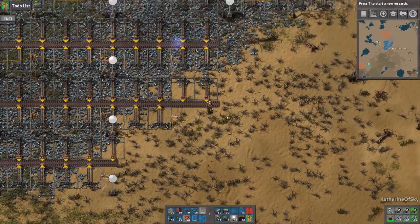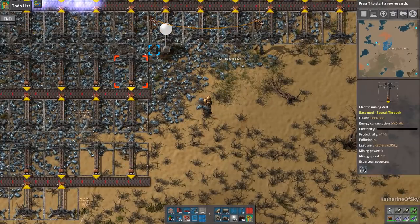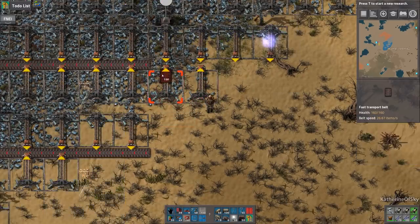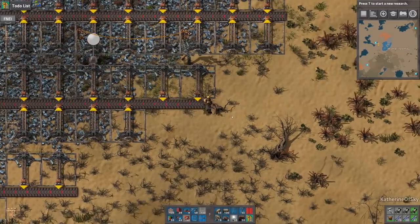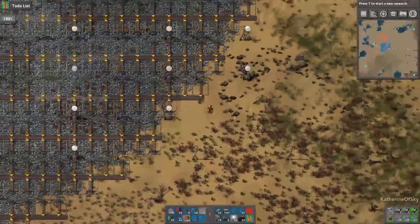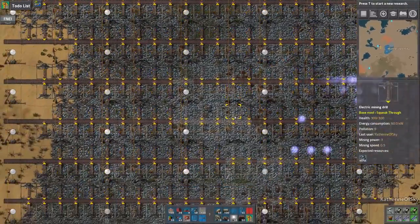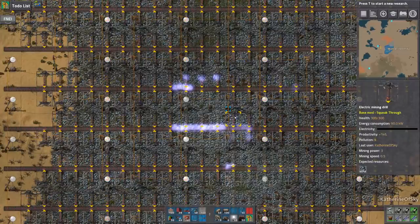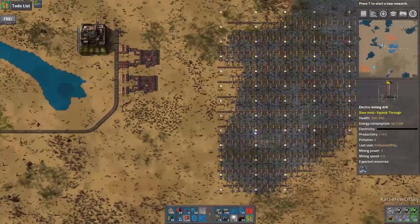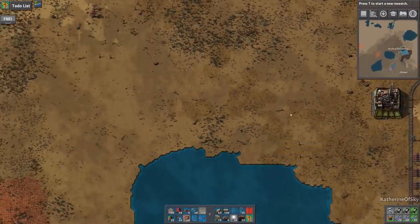We've run out of power poles as well — kind of a shame, but it's okay. I don't know why I'm not just placing them; I got into this mode of just shift-clicking everything. We probably are going to need a power pole there, but otherwise there's not much else we can do other than putting some of these miners down while we have the opportunity. We're out of miners completely now — looks like we're gonna have to race back home.